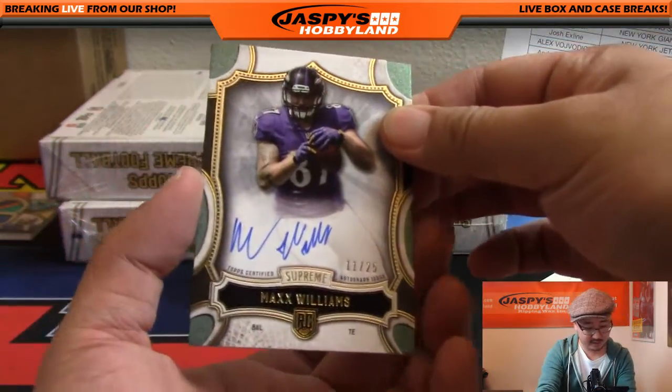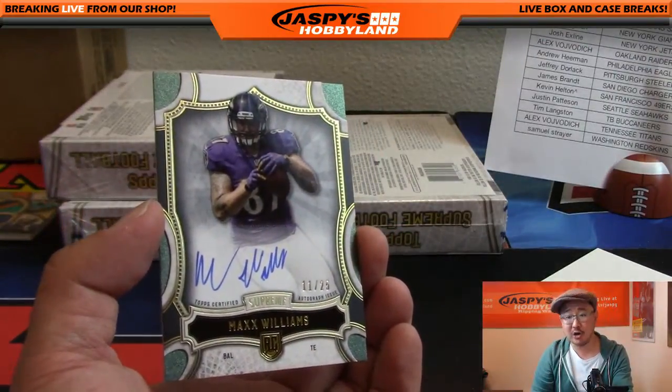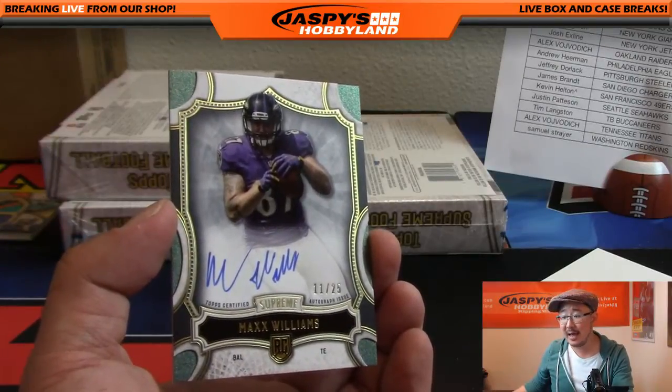And we've got taking it to the max — Max Williams, 11 out of 25 on-card auto for the Ravens. That's WoHockey, Adam Kaye with that one.